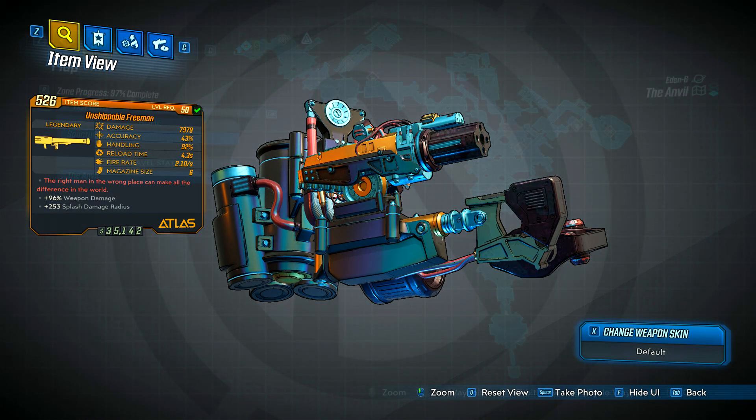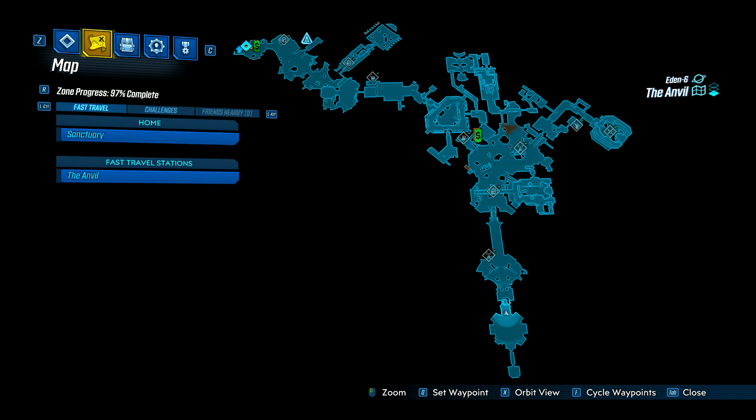To farm the Freeman, we need to head out to the Anvil on Eden 6. This is the prison area and the enemy we're looking for is called the Warden, who can be found at the very end of the zone.